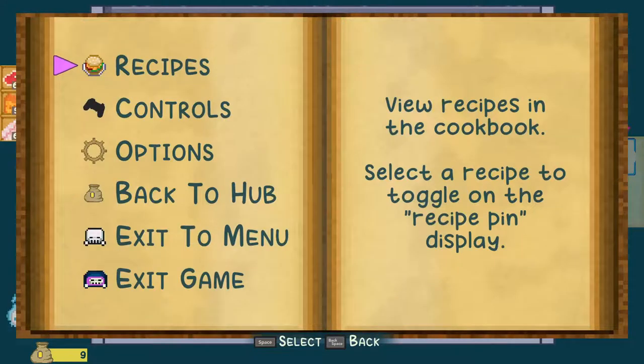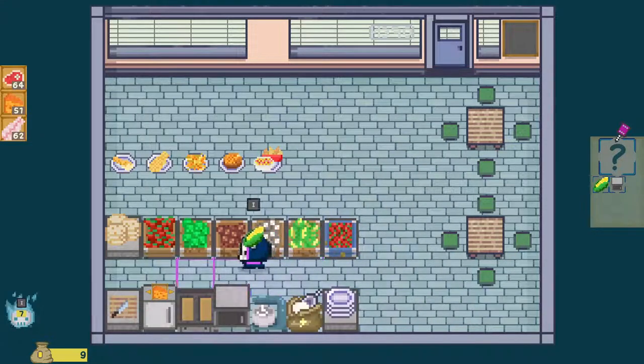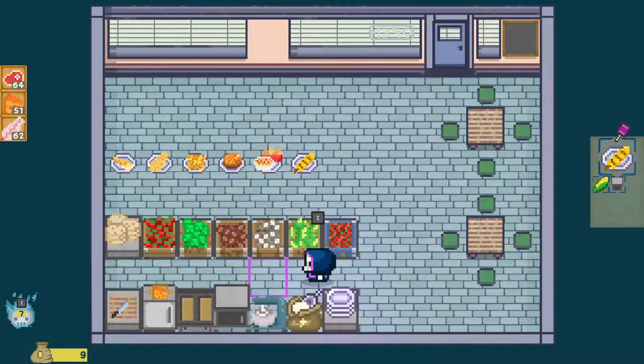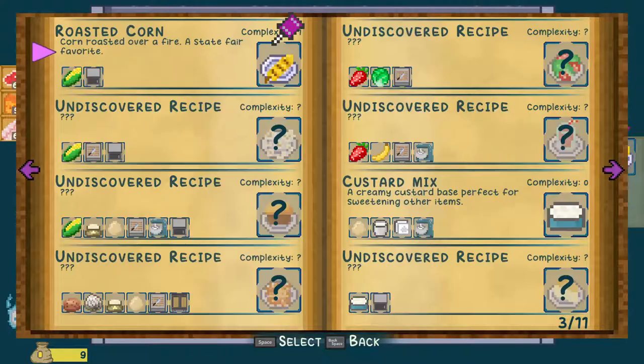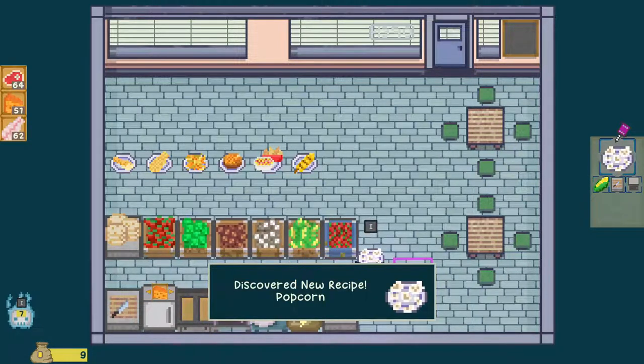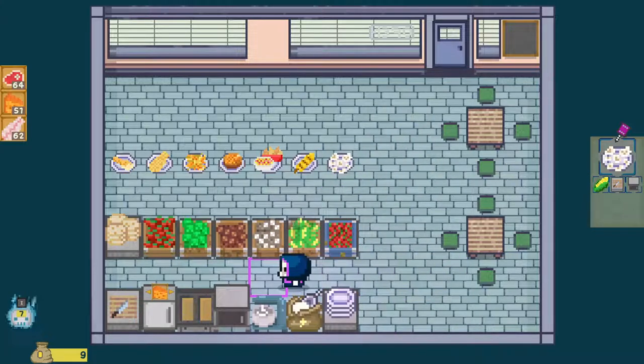Next is corn in the oven. What happens if you put corn in the oven? It turns into baked corn — roasted corn. Then I think the next one is corn chopped in the oven. Chopped corn in the oven gives us popcorn. Popcorn — tasty, tasty, tasty popcorn.